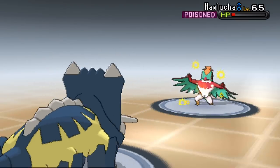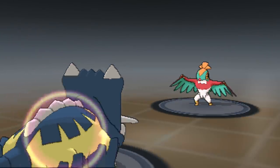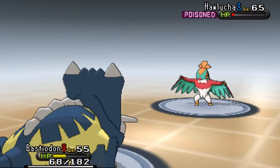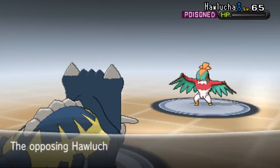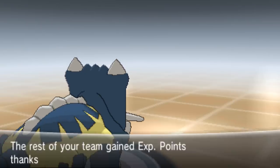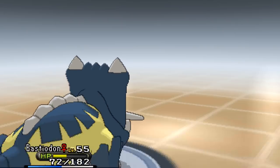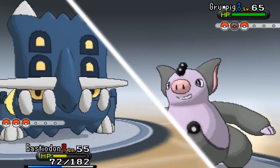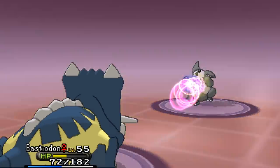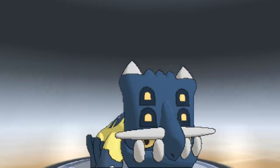Look at that Struggle damage! Hawlucha goes down to the toxic - we've won one battle against this person after they've been absolutely destroying me in so many battles. Two more Pokémon left - getting some nice experience. Next up is Grumpig again! This is bad - I've got to use Toxic. Psychic is super effective though. Going to Probopass.